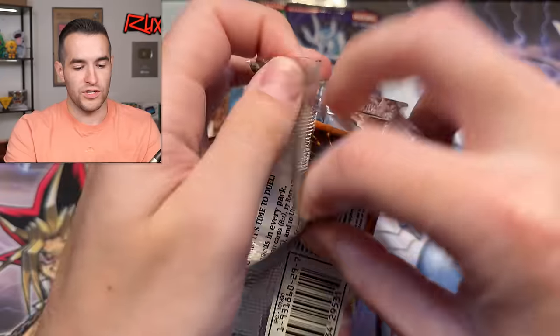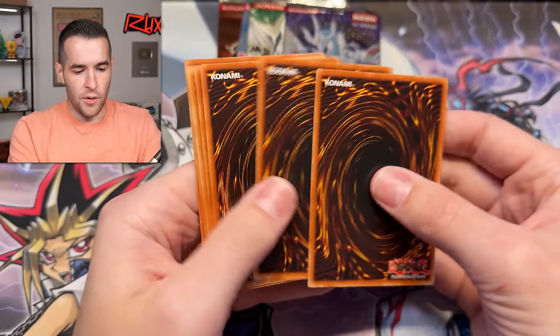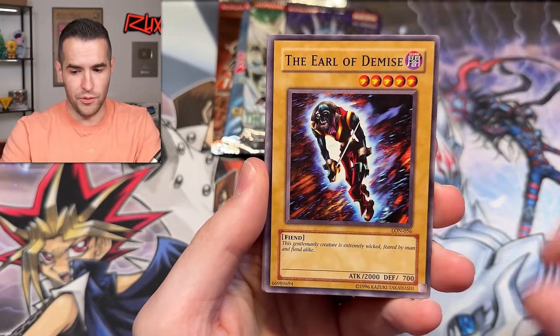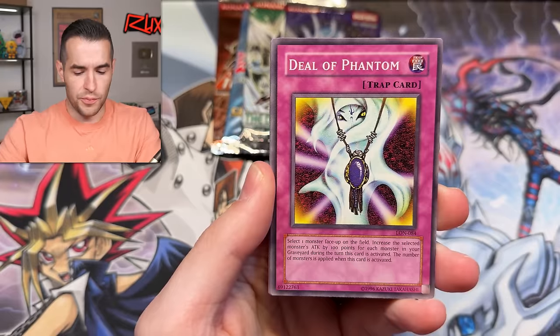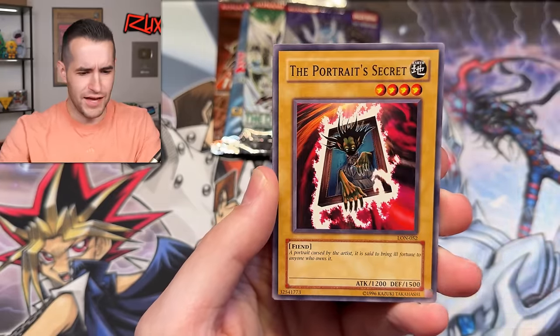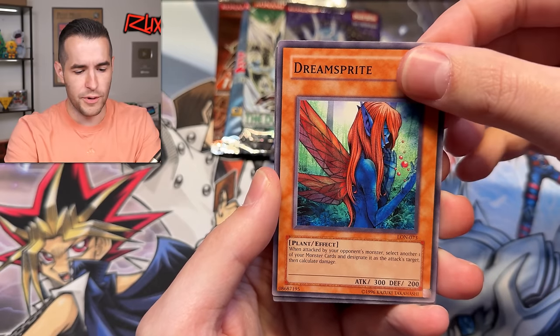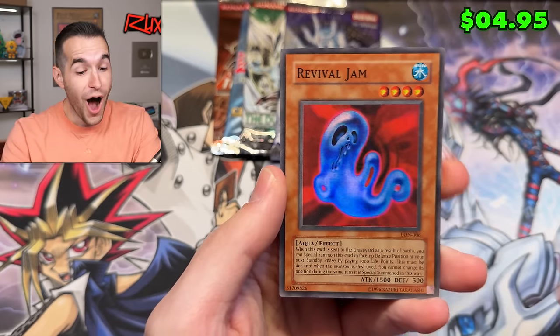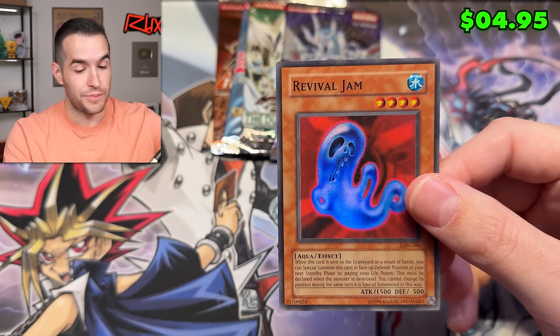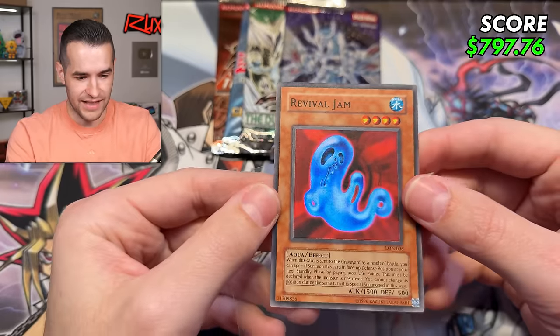Here we go — one, two, three, four. Can we get another foil? These Labyrinth of Nightmare have been kind of cracked — I'm not gonna lie, we've pulled like two foils. Soul Purity and Light Zeal — wait are we two for two? Portrait Secret — okay if we can get another one. Dream Sprite.